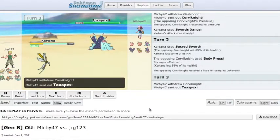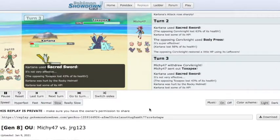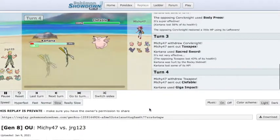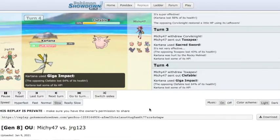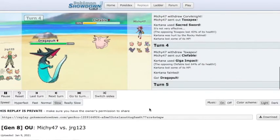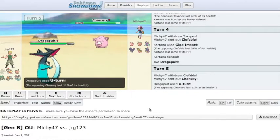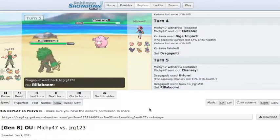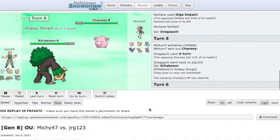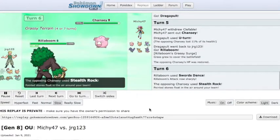This team — I'll paste the team in the comments if anyone asks — is basically a Swords Dance Kartana with Giga Impact, just to try to take out Zapdos, Moltres, or Mandibuzz and clear the way for Rillaboom. It's a pretty simple team. One of the big things about Stall is that Stall players are rarely going to make really aggressive double switches — they're usually going to make the obvious play and just try to break you down that way. You can kind of take advantage of that.